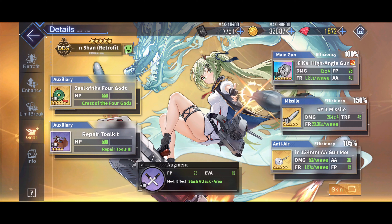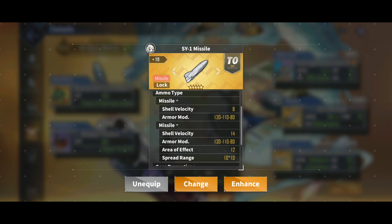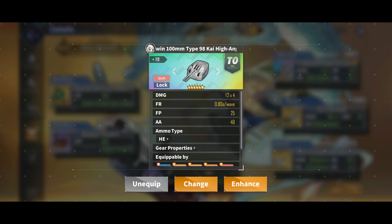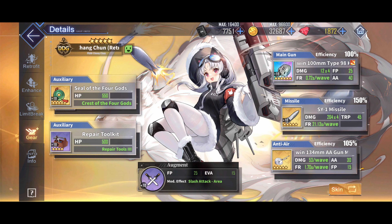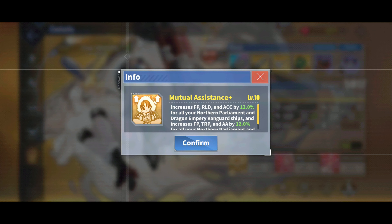I do have to admit though, I like missiles. Missiles are cool. The ultra rare destroyer gun — they are slightly main gun destroyers. Seal of the Four Gods to give them another main gun buff, and repair toolkit for some health regen. Both sisters do have the exact same loadout. Another reason I like this particular fleet loadout so much is because Anshan buffs your other Anshan class ships, and Changchun buffs northern parliament and dragon emperor ships.